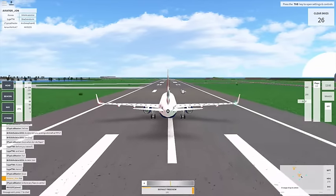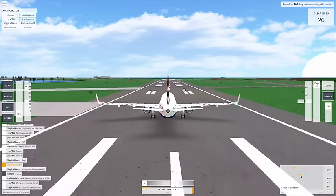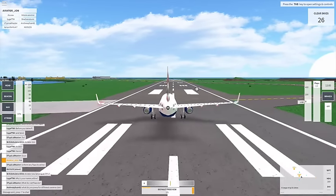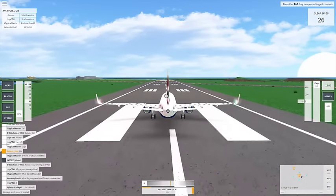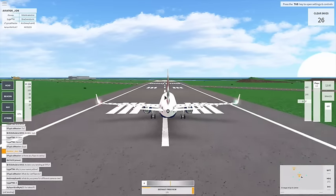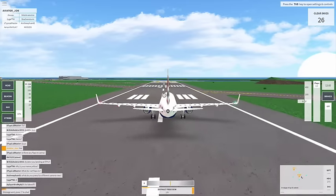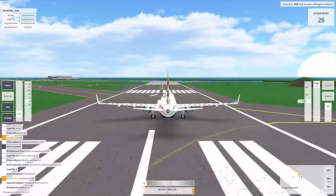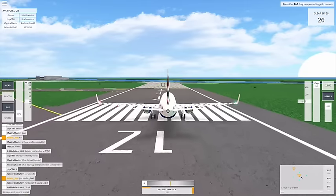We're going to put our flaps up and turn right before we turn off the runway. We're going to turn our beacon and strobe lights off. We're just going to taxi down here. We're going to be taxiing off the next exit. TXKF — so we're going to turn our beacon lights and strobe lights off. Why am I not watching my speed?